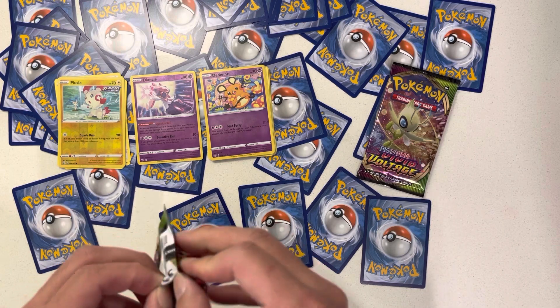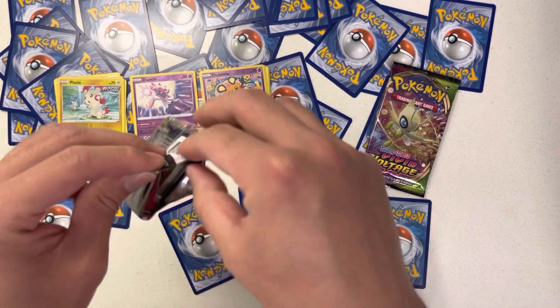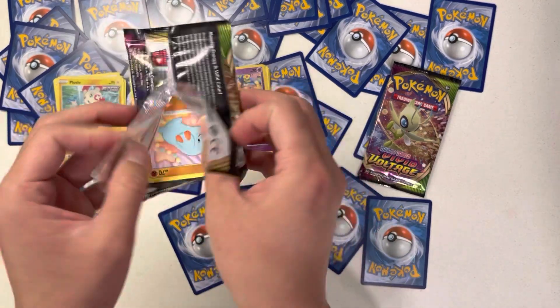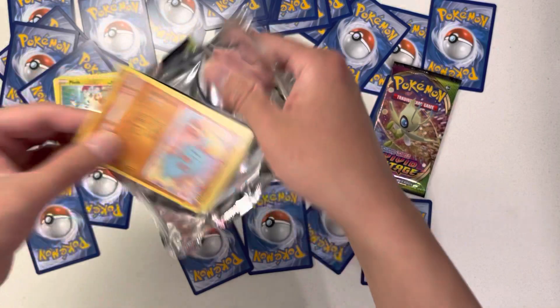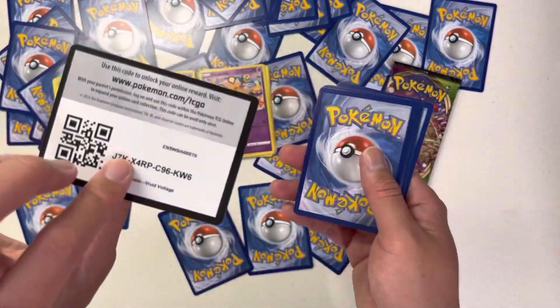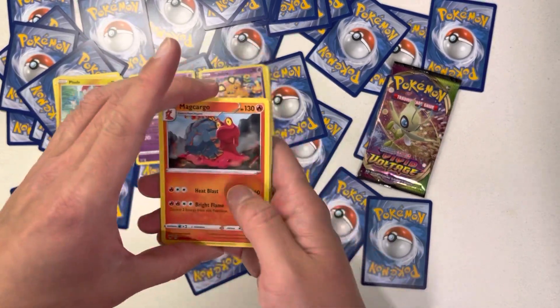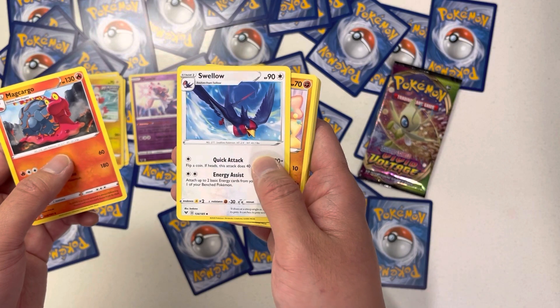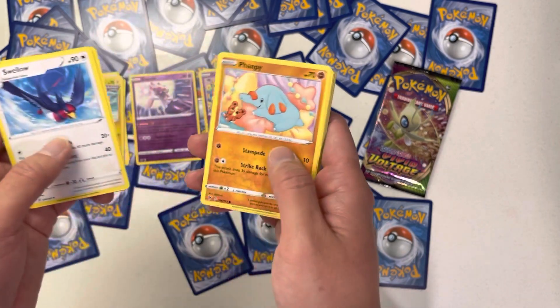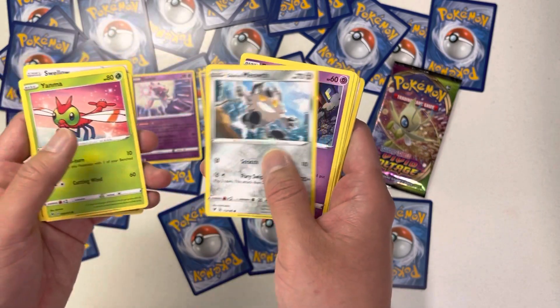Back in the day they had a booster box pack at like 7-Eleven, and as soon as they opened a new pack I think it was like the third or fourth one on the right that they would pick — or was that Yu-Gi-Oh? I forget. But Pokemon cards are making a comeback, especially with people in their 20s, 30s, even 40s, buying Pokemon cards for nostalgia instead of buying scratchers — just pretty much gambling.